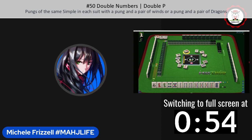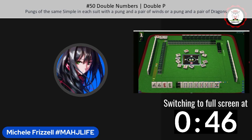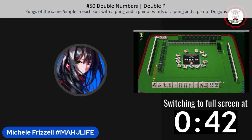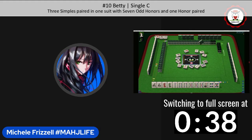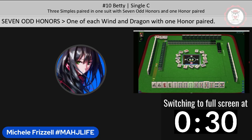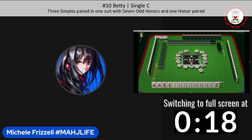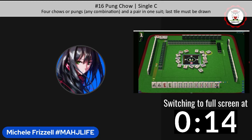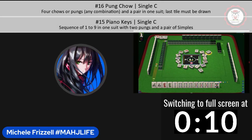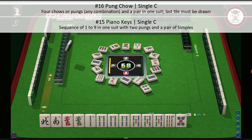That would qualify as a Hong Kong Mahjong hand. We've got a north hand, so at this point we need to make a choice. With two bamboos, we're getting close to a pair hand called Betty. Betty is number 10 on page 17: three pairs in one suit with seven odd honors. There's another four-five out there, and with a four dot out I would not play that. I think we should focus on one suit, with maybe Betty as an option, but I'm thinking pung chow bamboos. If we fill in the sequence we could maybe try for piano keys. Both of these hands are on page 18 under sequence hands.